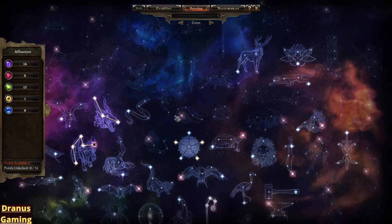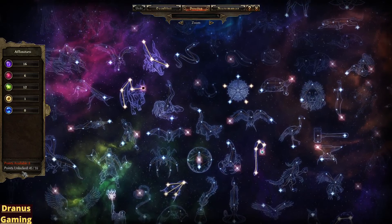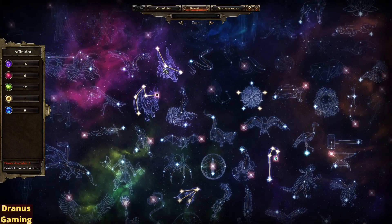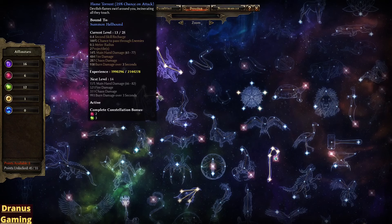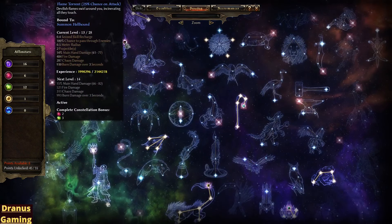A quick look at the Devotions I have right now. I have a couple already and I only need 10. I went for the Jackal just for the Constellation bonus — a little bit of Health and a little bit of Attack Speed. Then I went for the Fiend again, so Fire Damage and the Flame Torrent. I bound this one to my Hellhound — a little bit different because I don't have the Briarthorn on this build. I think Fire with the Hellhound works pretty good.